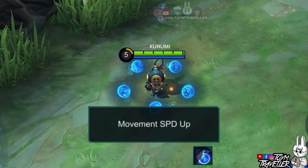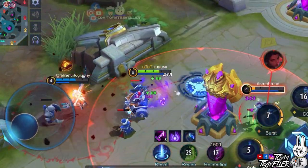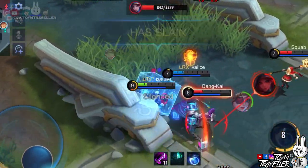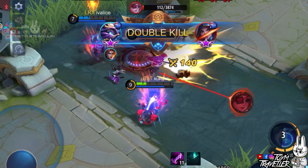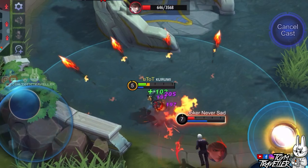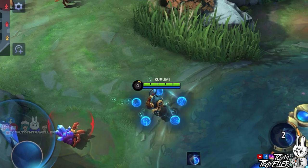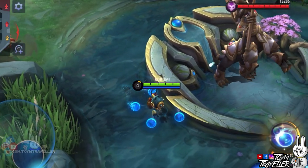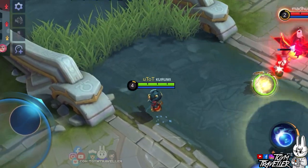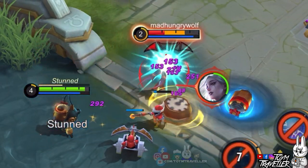Using this skill also increases his movement speed for a short period. This can help you chase enemies and escape quickly after. The good thing about this skill is your movement doesn't stop or pause when buffing yourself with revolving balls. This is best especially when enemies are chasing you — they will just feel the wrath of your balls while you dodge enemy projectiles. Lastly, his balls will not attack sleeping jungle monsters unless you attack them. With your first and second skill, you can burst and melt down the health of enemies easy peasy lemon squeezy.